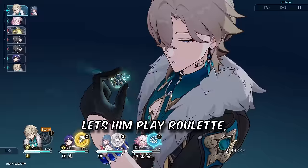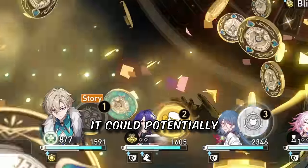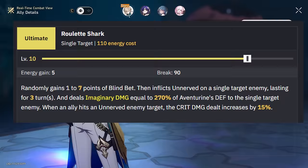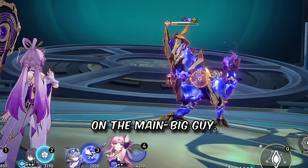Activating his ultimate lets him play roulette and gives him a random amount of stacks for his follow-up attack, from 1 to 7. So it could potentially fully charge again if you ult right after his follow-up. Then he deals a burst to a single-target enemy, which also applies a debuff for 3 turns. The debuffed enemy receives 15% extra crit damage, so put this ult on the main big guy.